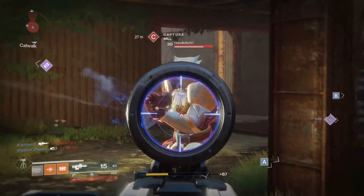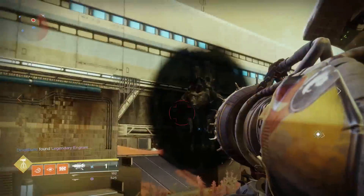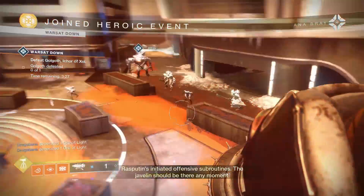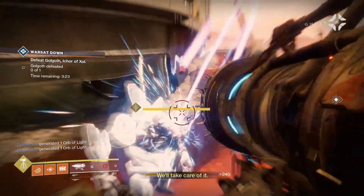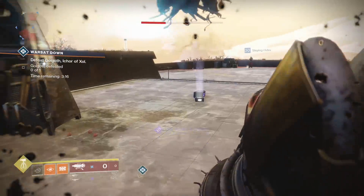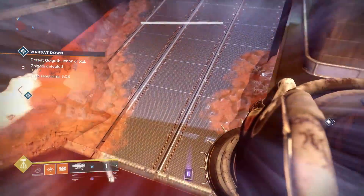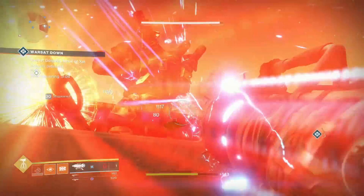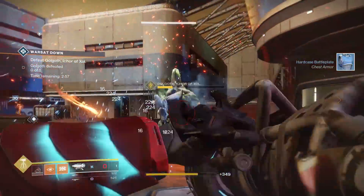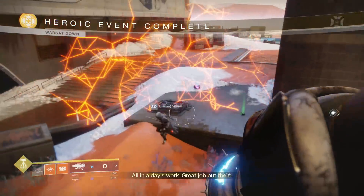The Wardcliff Coil's perks, Mad Scientist and Mechanized Auto Loader, make it fire a volley of rockets and automatically load power ammo into the magazine when you pick it up. This used to be one of my favorites, but with recent additions to other exotics it just doesn't feel as powerful anymore. It used to be the wacky exotic that could kill everything, but now there are about four other things that can do that. It still has an amazing theme but there are so many more powerful exotics available now.